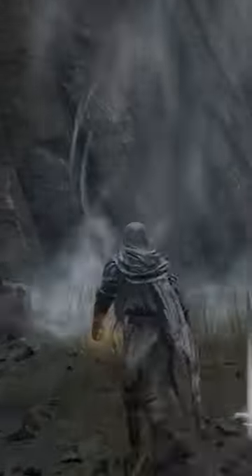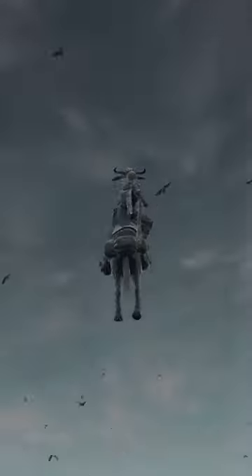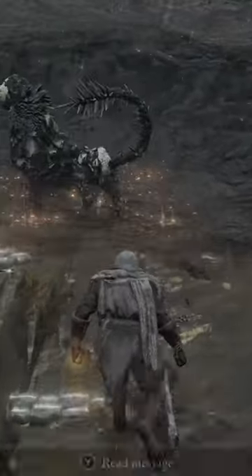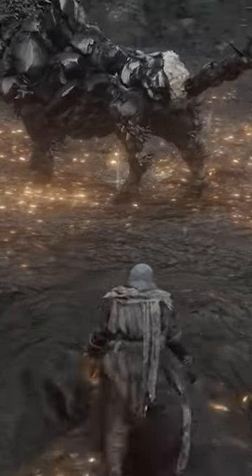Did you know that there's a secret way to easily skip the fully grown Falling Star Beast boss fight in Elden Ring? Simply travel to the crater area at Mount Gilmere and from the grace checkpoint, follow the path shown here.